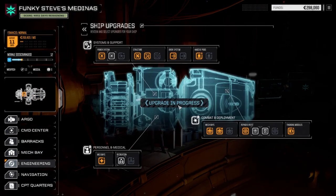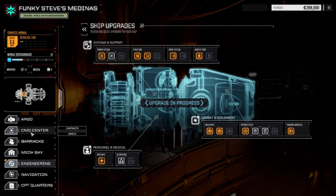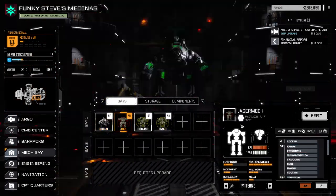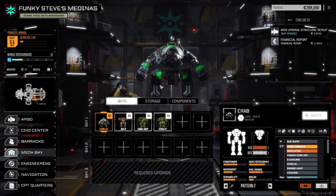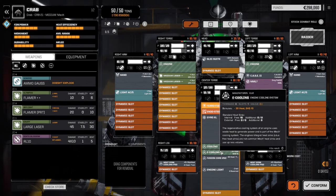We've got our ship back to where we had it - power systems up and running, one level of structure, our second mech bay, and automation is up and running with two mech repair bays at 100 percent. Training modules are up and running too. They've changed the mech bay layout slightly - there's more stuff in the center now. Going to look at the Crab because it's got more in it.